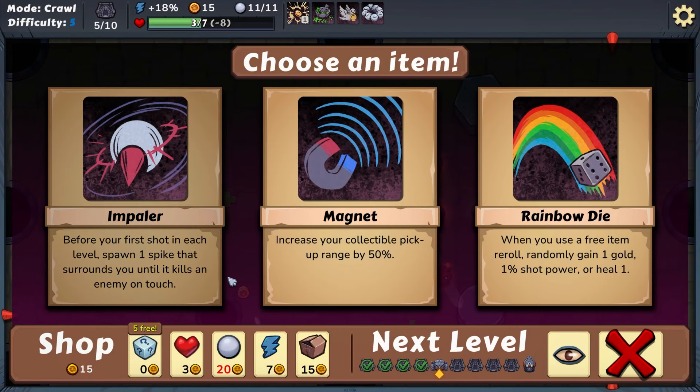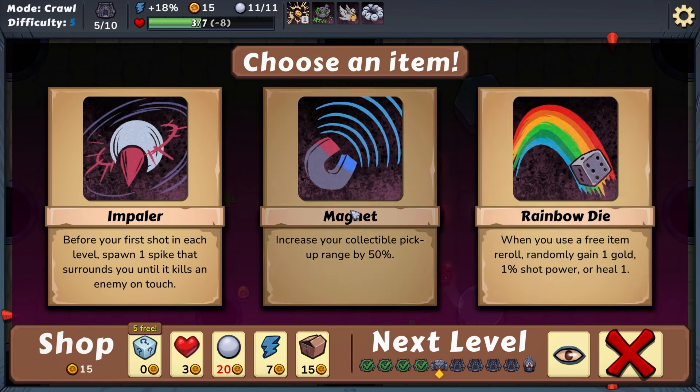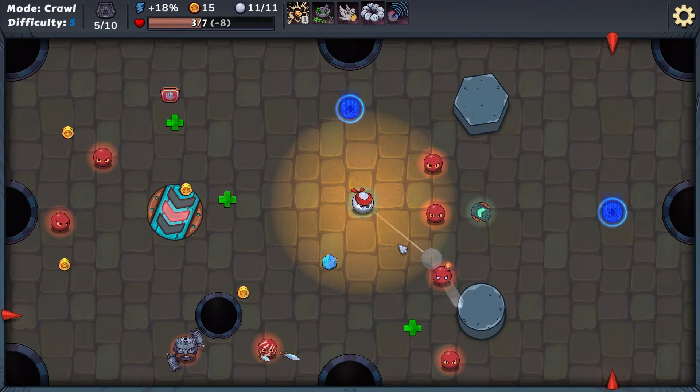Let's just do a light hit. Options: increase collectible pickup range by 50%; before the first shot of each level, spawn one spike that surrounds you until it kills an enemy on touch; or rainbow die — when you use a free item. Not sure what that last one does. Let's do the magnet — I think that could be useful. Oh, that's super speed over here! Remember this guy's the eight ball, so we need to play consciously.